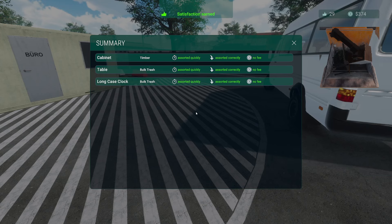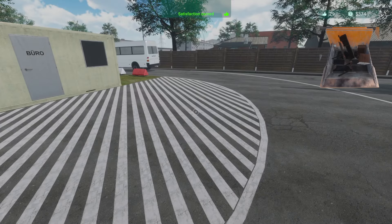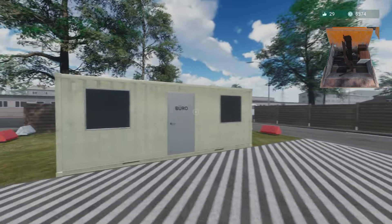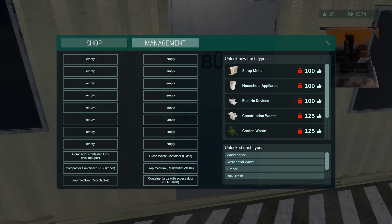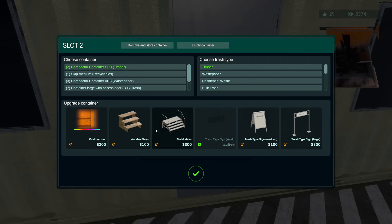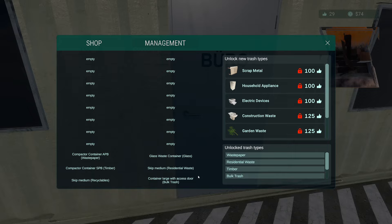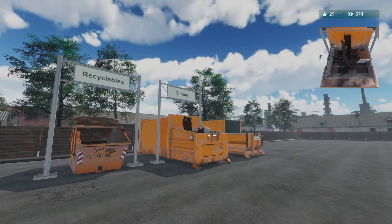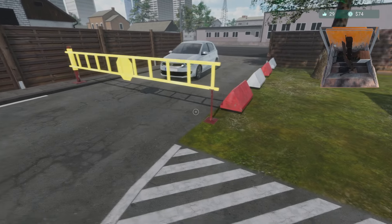Looks like we get $5 per item handled properly, plus whatever we get for the items going in the bin. Next up we got timber — make it look a little more snazzy. Going to management for the timber container, giving it a sign. We can also get some metal stairs to look into it. The timber is still there — another nice sign.